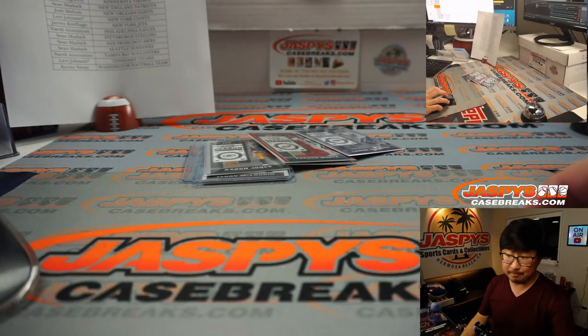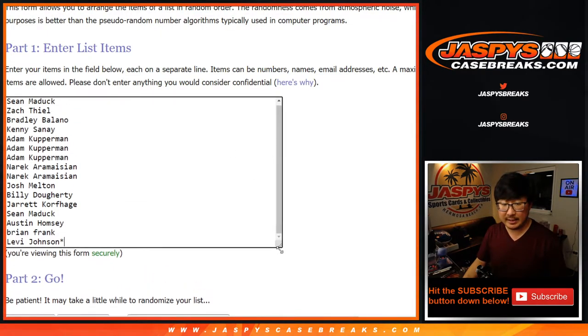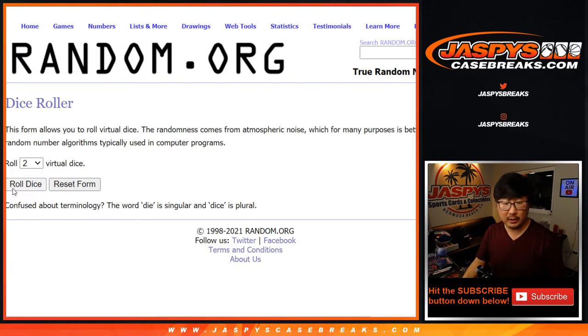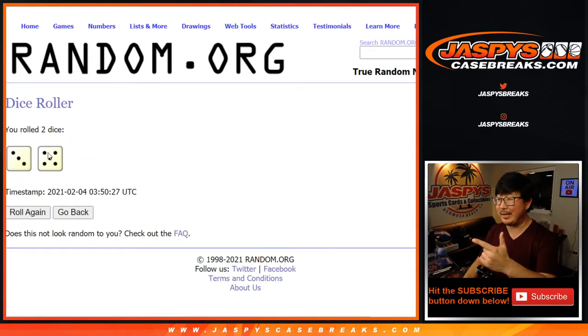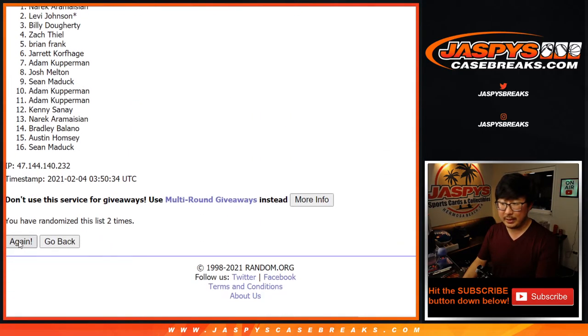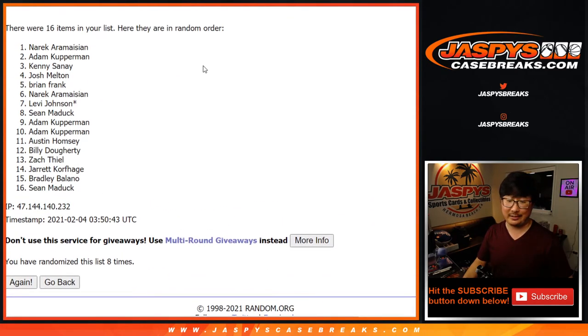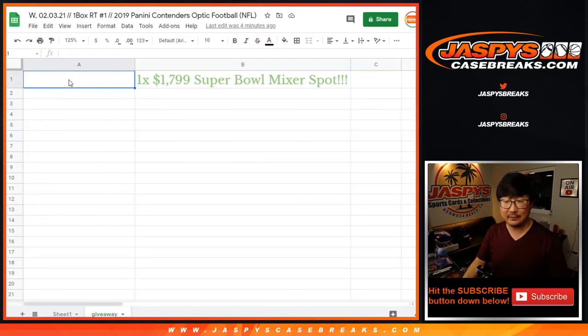Not a bad break. Now let's see who's going to get that spot. There's the original 16 names right here. Let's roll it and randomize it — name on top after 8, 3, and a 5 will get that $1,800 spot. After the 8th and final roll — good luck — congrats, Narik! His name is on top after 8 — boom — you get a Super Bowl mixer spot!